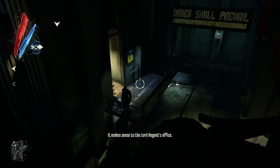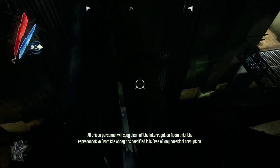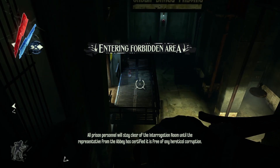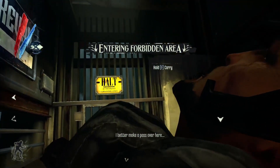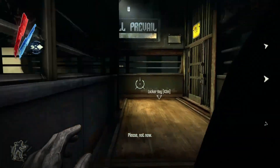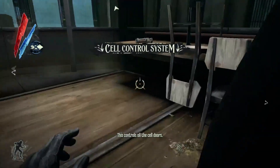It makes sense to the Lord Regent's office — they should just pay the guard. All prison personnel will stay clear of the interrogation room until the representative from the Abbey has certified it is free of any heretical corruption. You better make a pass over here. This controls all the cell doors.